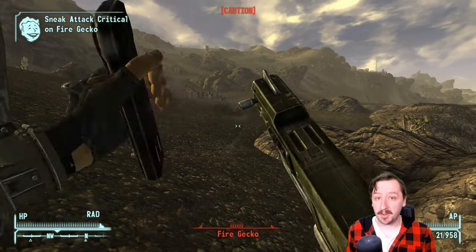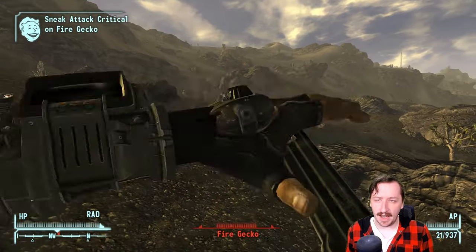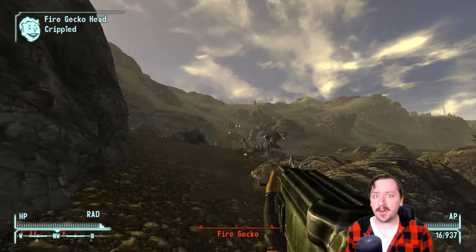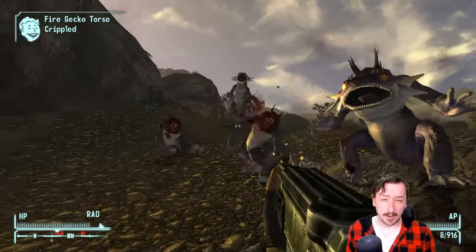Today we're going to be taking a look at the 12.7mm SMG. This is our last submachine gun to go over in Fallout New Vegas, and this one is arguably the most powerful of the submachine guns. It's also probably going to be the very last submachine gun that you get, since this one is quite rare to find.